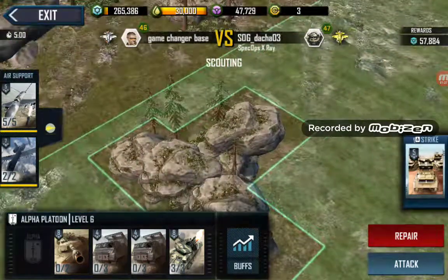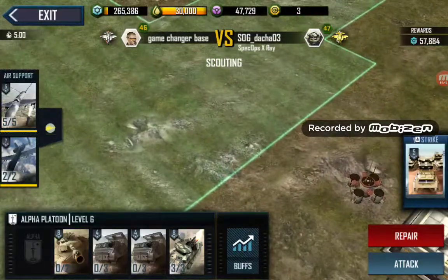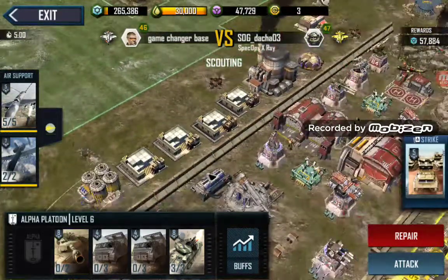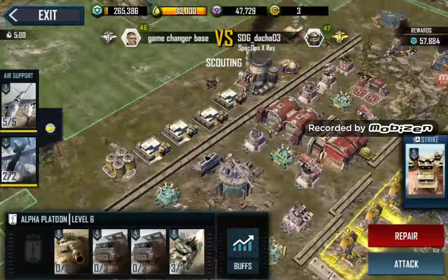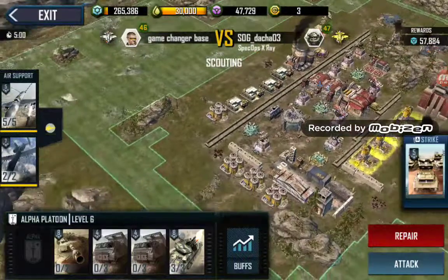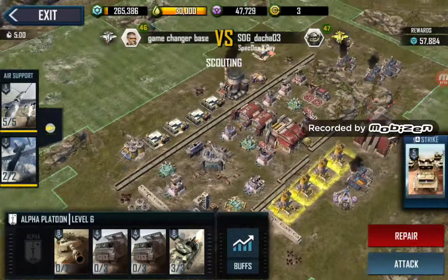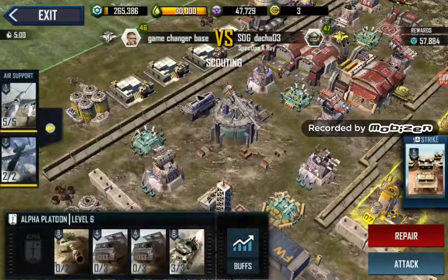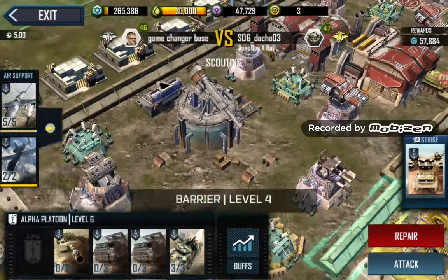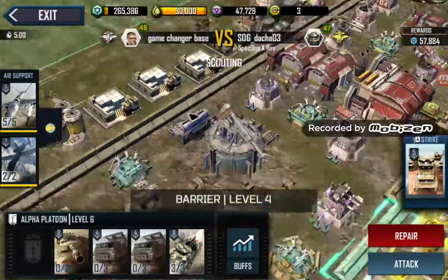I want to see your spawn zones right the way out here by moving your buildings out, because if I spawn here I'm going to be straight at you — you've got to be very careful of that. You have a very long base which is quite good because it makes it thin, meaning there are a lot of turrets to contend with. But if I hit that wall, I'll take that turret out.